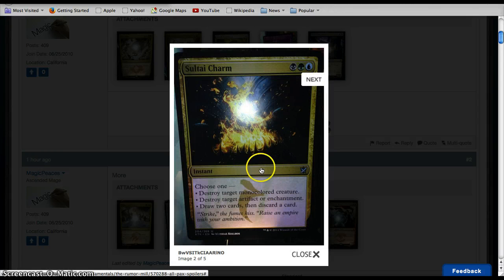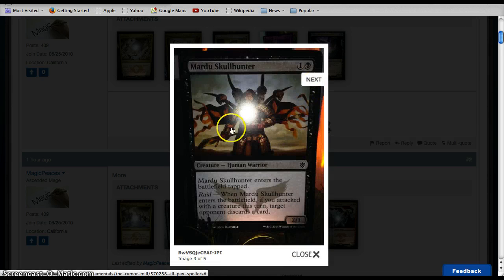Sultai Charm — same card, just shown from the front so you can see the artwork. Fantastic, I'm very happy they're bringing the charms. Mardu Skullhunter: two mana for a 2/1, enters the battlefield tapped — ouch, that hurts for aggressive builds. Raid: if you attacked this turn, target opponent discards a card. It's okay, nothing special. It's a common. I don't like the enters-tapped clause; two mana to make an opponent discard a card they choose is not that impressive.